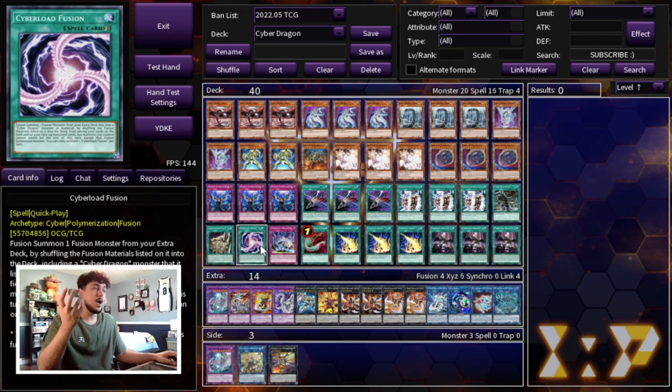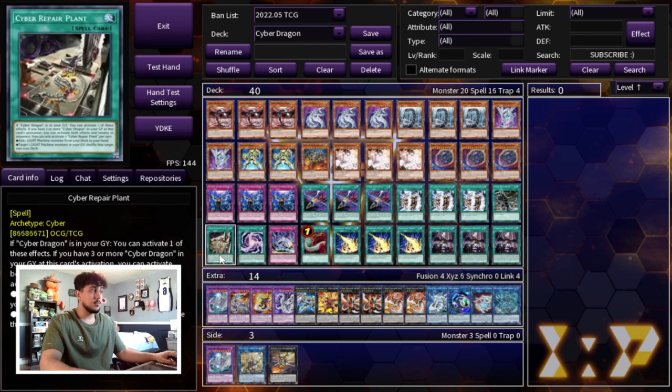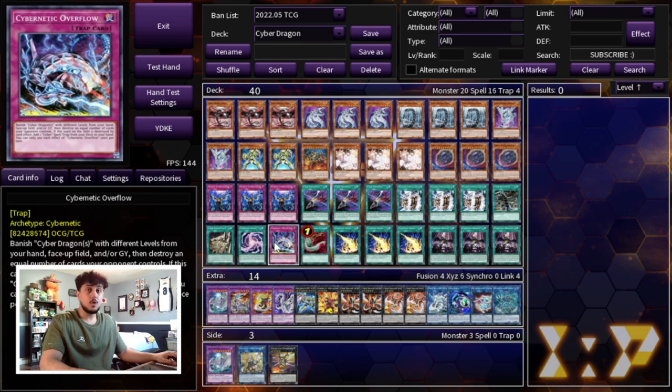Even though this is an OTK deck, we're playing one Cybernetic Overflow. There will be situations where you can break your opponent's board but can't guarantee the OTK. Instead of searching Cyberload or Cyber Repair Plant, you can search Cybernetic Overflow, break the board, set up your own field, and use Overflow as disruption. It's also really good if you're forced to go first, so the one-of is too strong not to play.